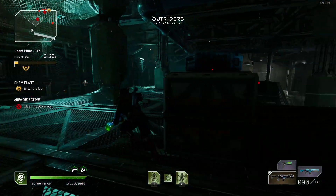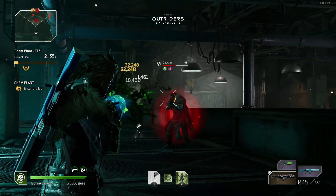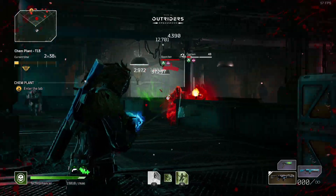However, if you still want to use this on the Technomancer, you can put a tier two perk called Perpetual Motion on, which will refill your magazine completely if you get a kill with 35% of your magazine or less in the barrel. So you can get away with it and it does work pretty well.